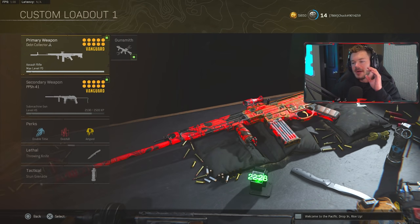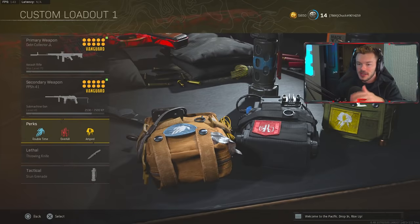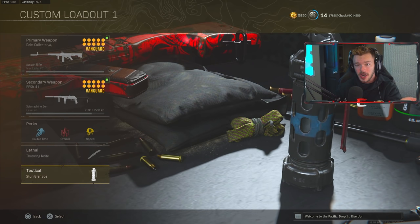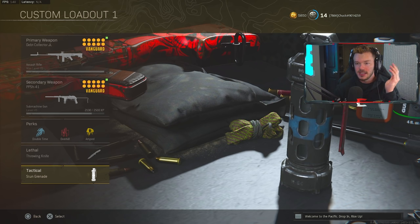I have my STG and my backup is the PPSH-41 — this thing is pretty much the top-tier SMG right now. I've been leveling it up since it's not great in multiplayer but it's really good in Warzone. For perks I'm running Double Time, Overkill, and Amped. I deleted the throwing knife and have a stun grenade, because they don't allow a heartbeat sensor in the Vanguard-specific mode — I'll probably go back to heartbeat when everything's back to normal.